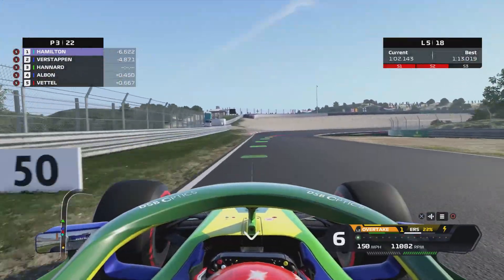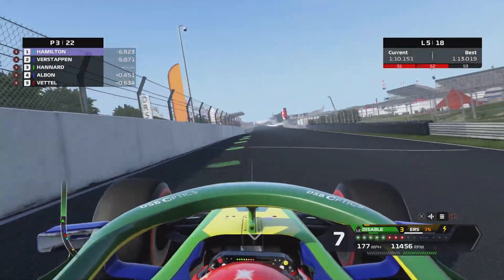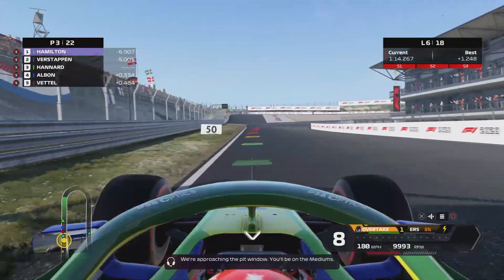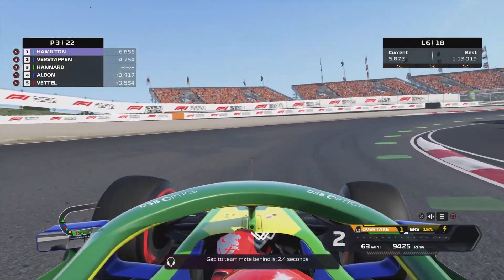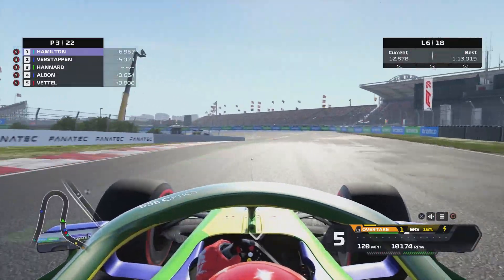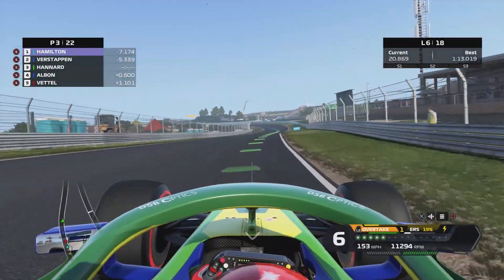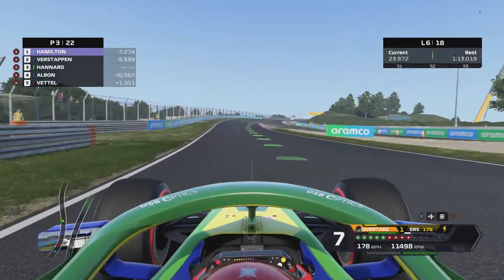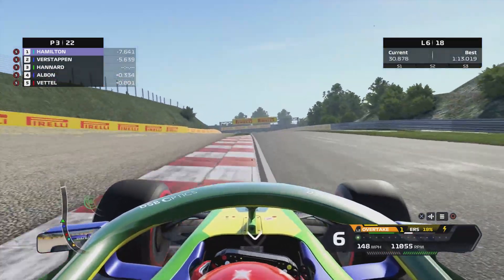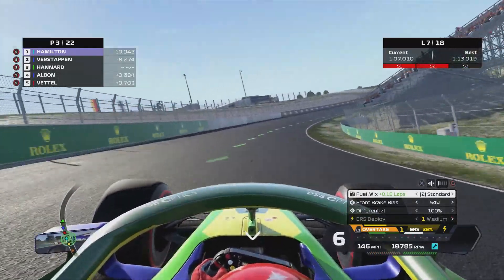We keep getting a decent exit onto this final corner. Albon is a little bit closer this time but I still don't think he's going to be able to overtake us — he just loses too much out of that final corner, and it's really the only place you can overtake on that straight. Things are looking good, but it's all going to be about the pit stop phase and whether Albon decides to go a lap early to try and undercut us. I think lap 8 is our pit stop window, so maybe we come in next lap.